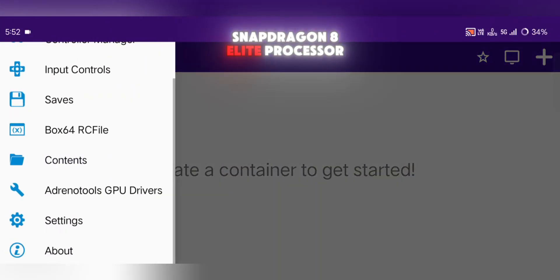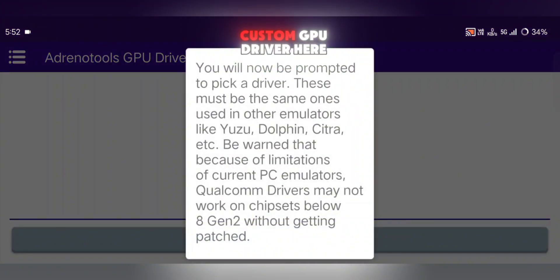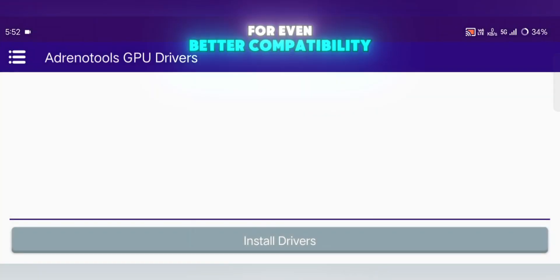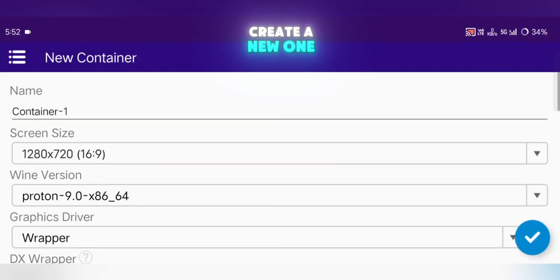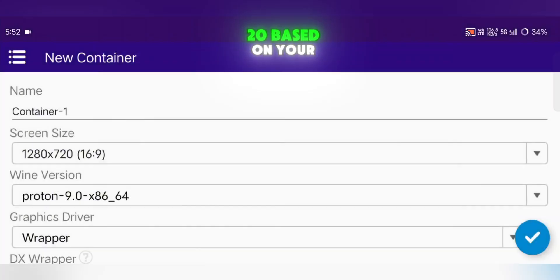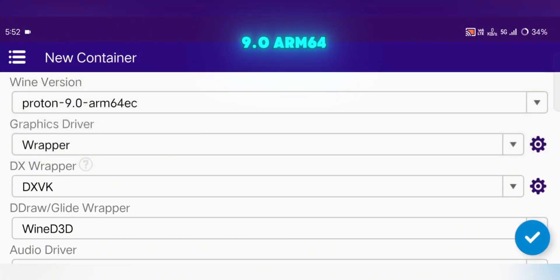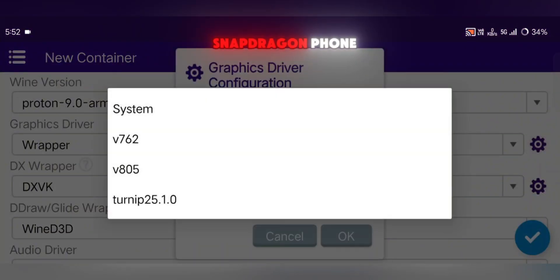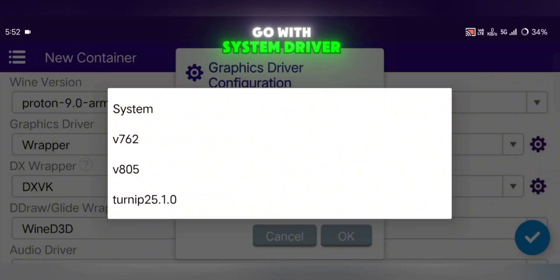If you have a Snapdragon 8 Elite processor, go to Adreno Tools GPU Drivers in the menu — you can add your custom GPU driver here for even better compatibility. Next, head over to the Containers section and create a new one. Set the screen resolution to something like 1280x720 based on your device. Set Wine version to Proton 9.00 ARM64. For the GPU driver, tap the Settings icon. If you're on a Snapdragon phone, select Turnip. If you're using a MediaTek or Mali device, go with System Driver.